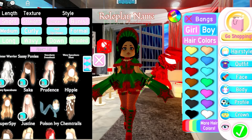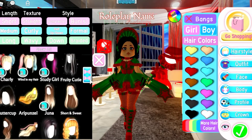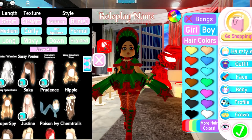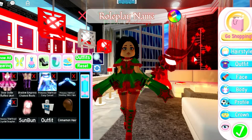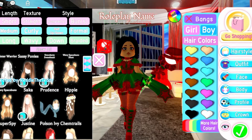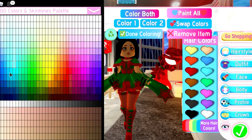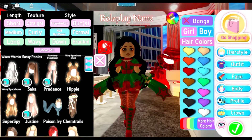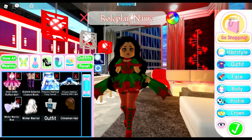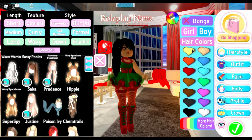Oh my god, these are so pretty! Whoa, there's a bunch of new hairs. Let's check out the hat too because this is going to take forever — this might be a long update. There's a lot to cover. Let's do — oh, that's like a Winter Warrior, oh my god it's so pretty! That's beautiful. Okay so let's put the sassy ponies with the bangs, let's put it in one.